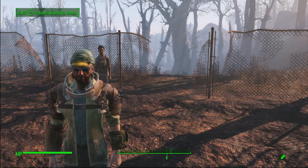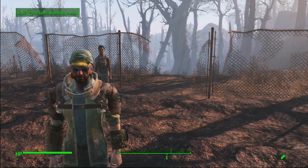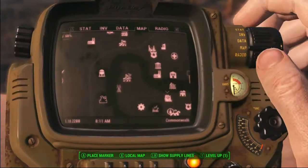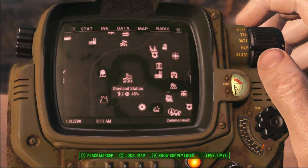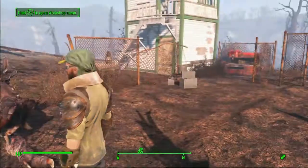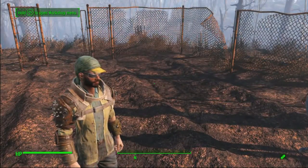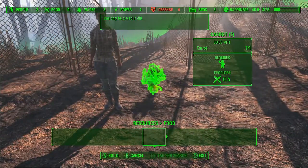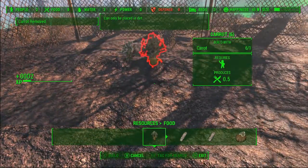Hello everyone, this is Man Faces, and today we're going to be setting up a survival rag stag farm. We're currently at Oberland Station — I just picked up this settlement when I decided to go down the settlement route for survival, because it's awesome. What we're going to do is get a carrot farm set up over here.